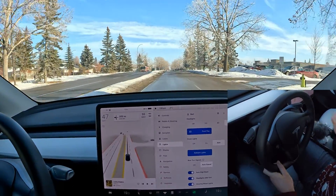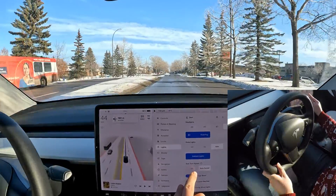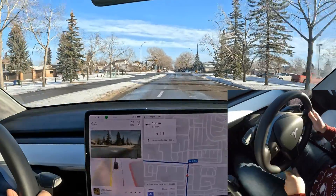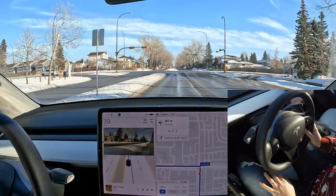To enable it, just turn it to 'auto cancel' instead of 'off' — you'll find it under the lights settings. The first test we're going to do is for an intersection coming up.